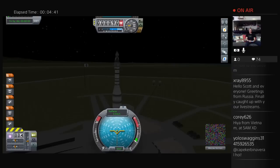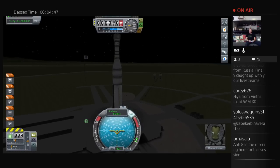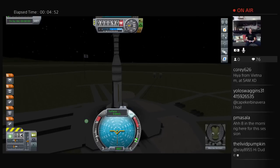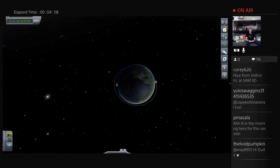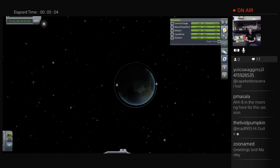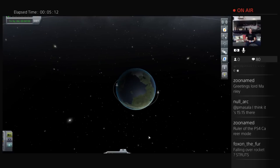We're playing Kerbal Space Program on the consoles because the console version just came out and a lot of people have trouble with it. That looks like it might fall over — not sure I like that. I might have to wait until daylight. I'm also worried I may not get to space with the power I have — basically a minuscule amount of electric charge slowly depleting.